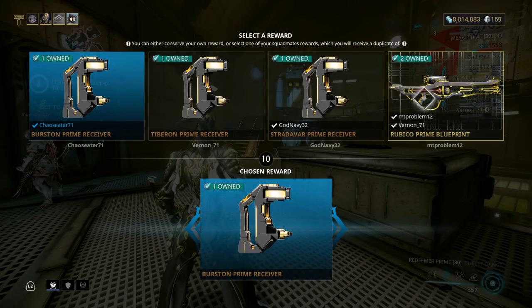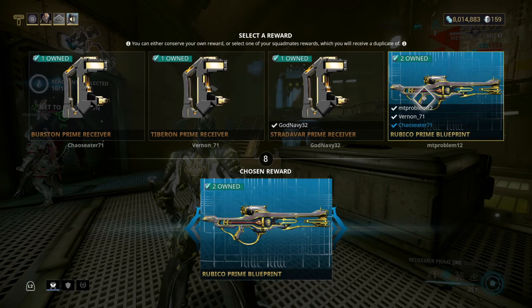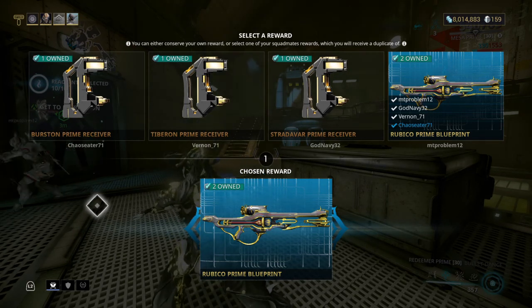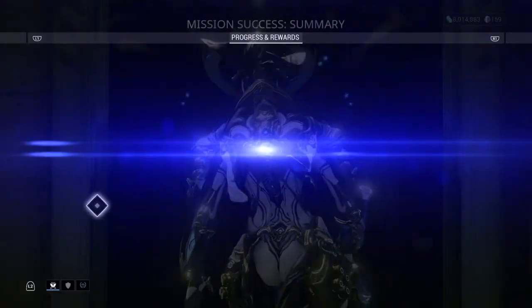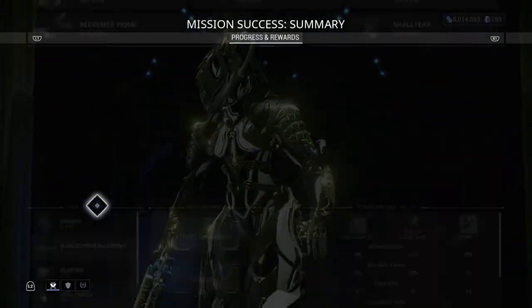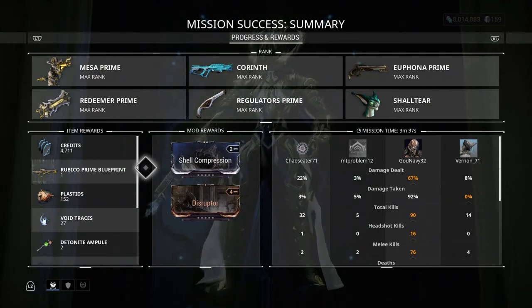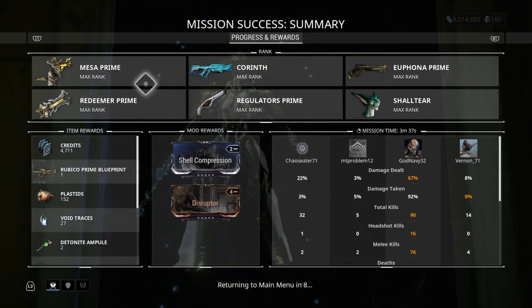We got a lot of stuff — not what I wanted. I got another Rubico Prime blueprint. We got a golden part at the very least — not the part I was looking for, but a part nonetheless, and I got three of these. I should probably sell them — it's either ducats or platinum, so it's good for me.